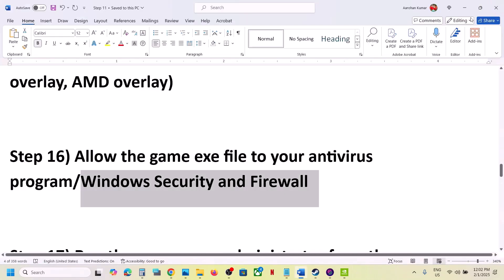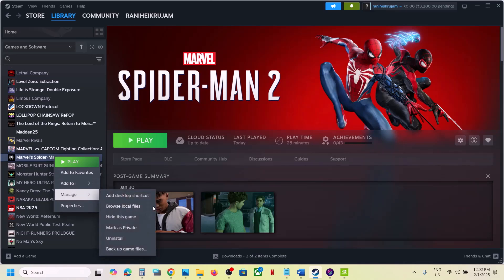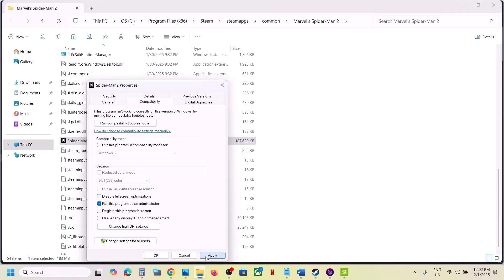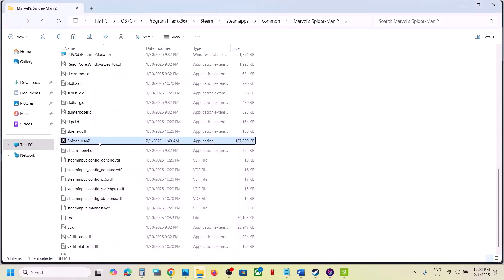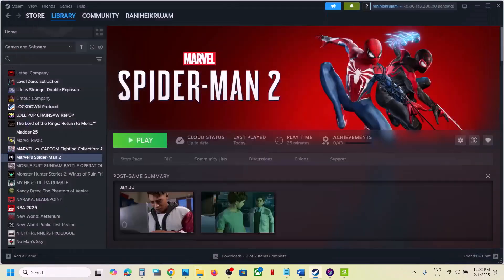The next step is to run the game as an administrator from the game installation folder. Go to Steam, right-click the game, select Manage, then Browse Local Files. Go to the game exe file, right-click, select Properties, go to the Compatibility tab, and check 'Run this program as an administrator.' Hit Apply, click OK, and launch the game. If that doesn't work, try setting compatibility to Windows 8, then Windows 7. Also try checking 'Disable Full Screen Optimization.' If none of these work, uncheck all those boxes, hit Apply, click OK, and launch the game.